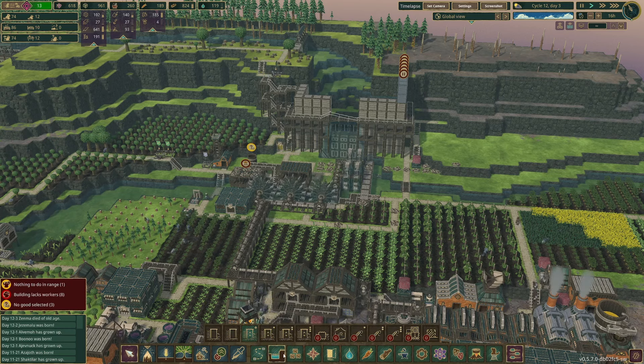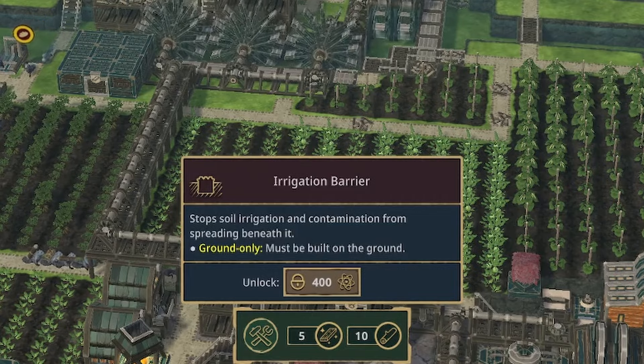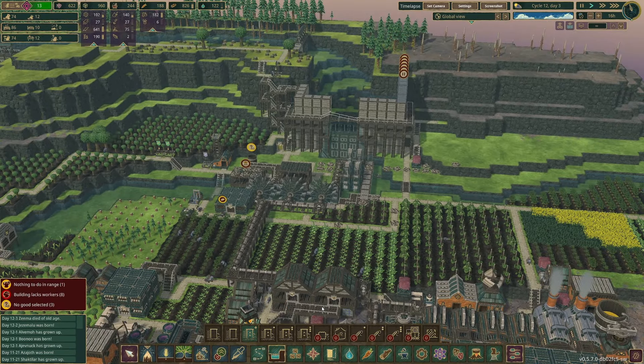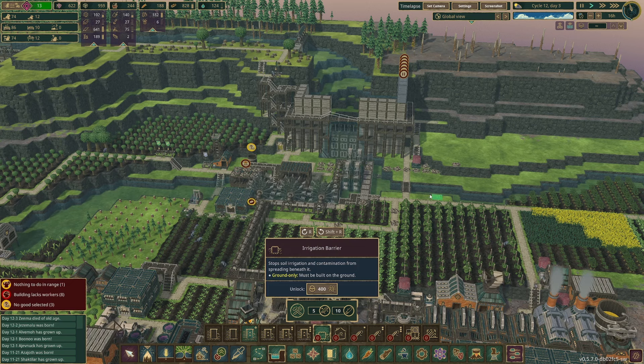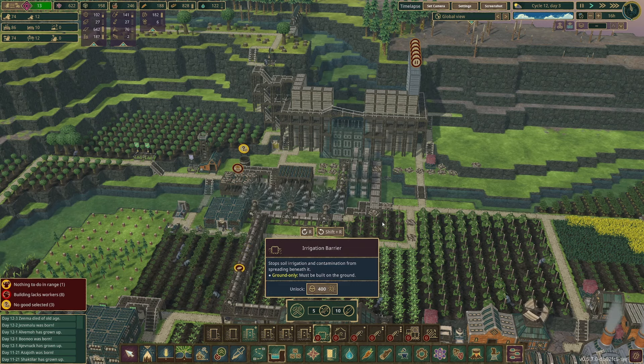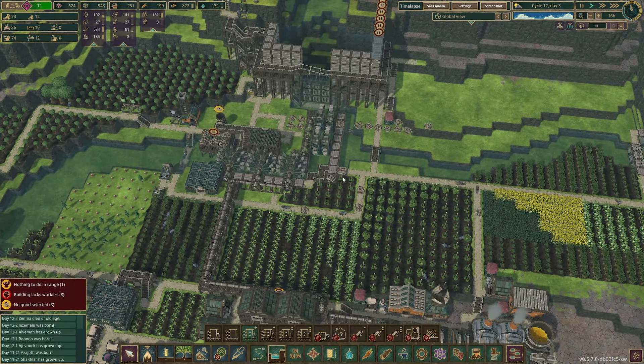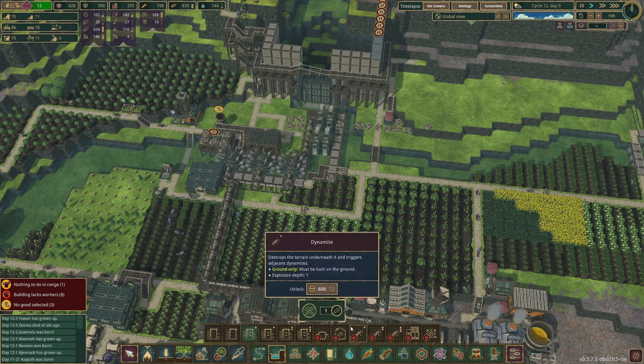There's this thing called the irrigation barrier which they added that basically prevents the soil from getting contaminated. You can place that down around the soil or on the ground only, and it prevents any of this produce and whatnot from getting destroyed and contaminated. Because once the bad water infiltrates the water here, if the bad water touches the soil it contaminates the soil and it'll basically kill whatever is in range of the bad water.